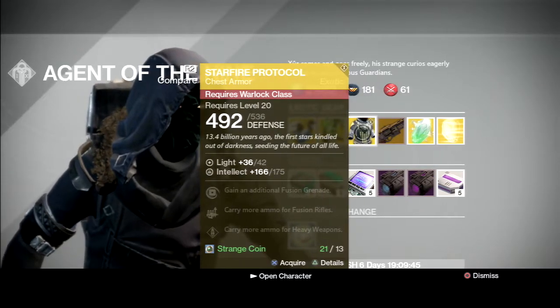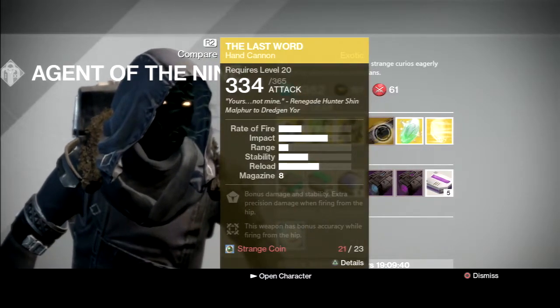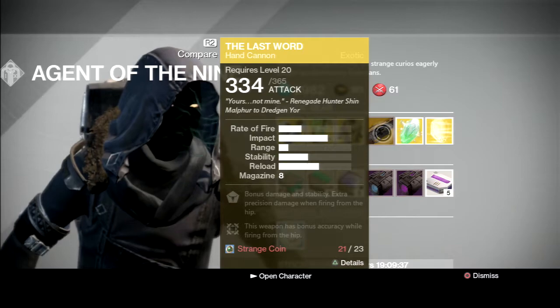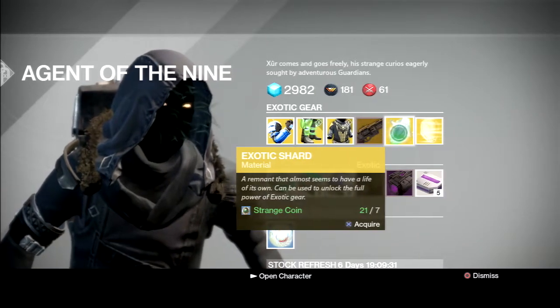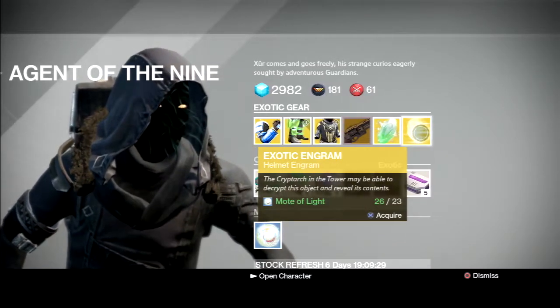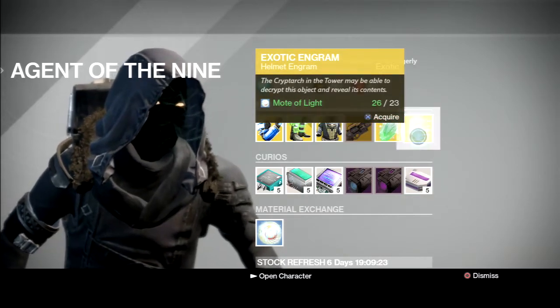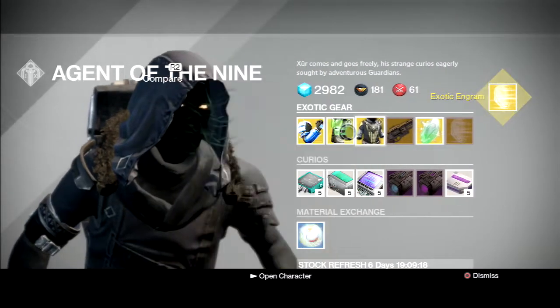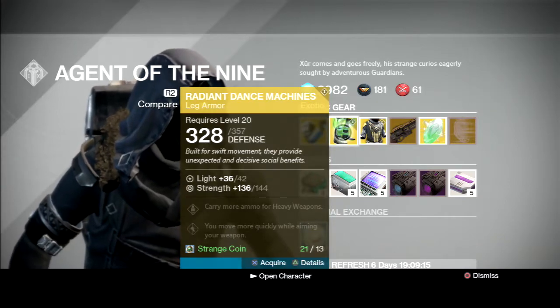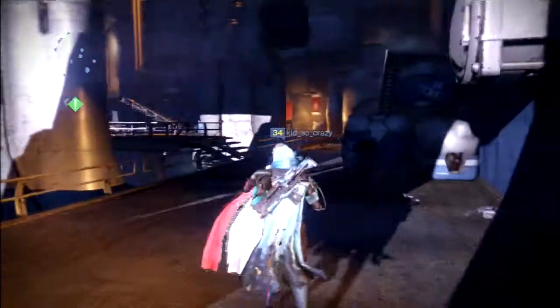I mean, I suck at Destiny so I don't really know what I'm doing. He also has a hand cannon but I need two more strange coins to purchase it. There's also an exotic shard and an exotic engram. I think we'll go ahead and buy the Radiant Dance Machines and leave it at that.